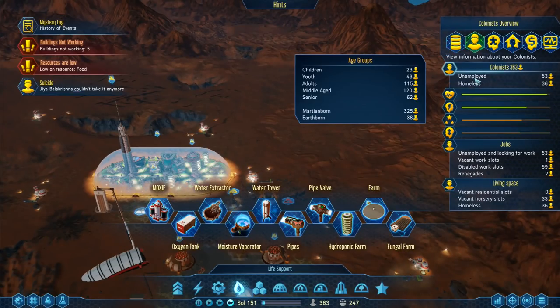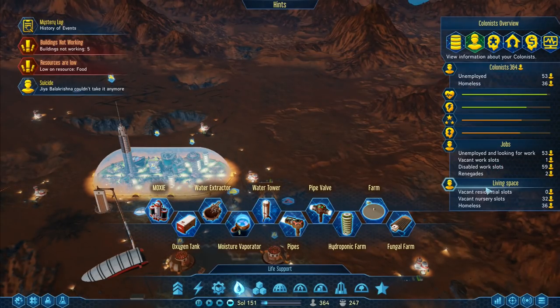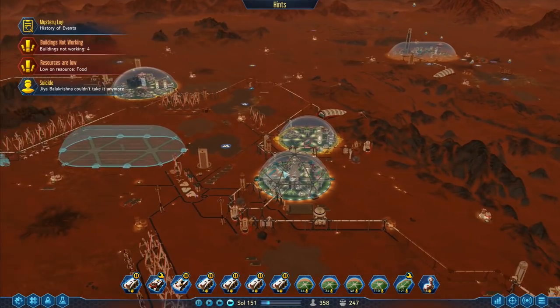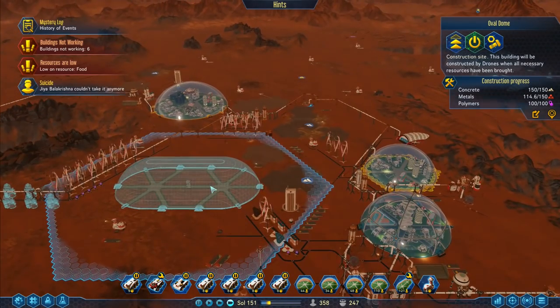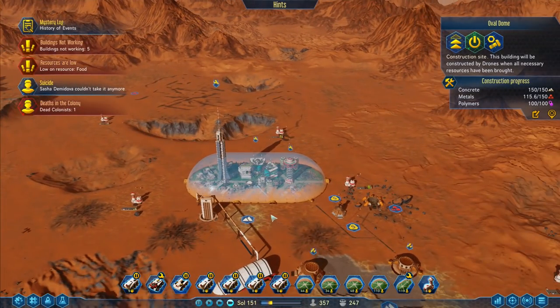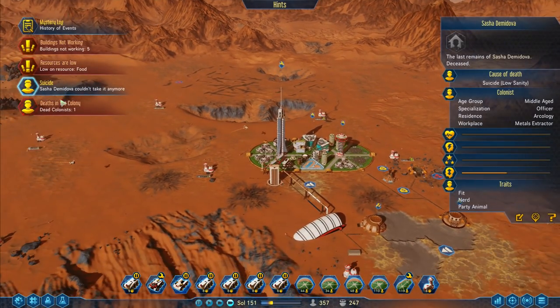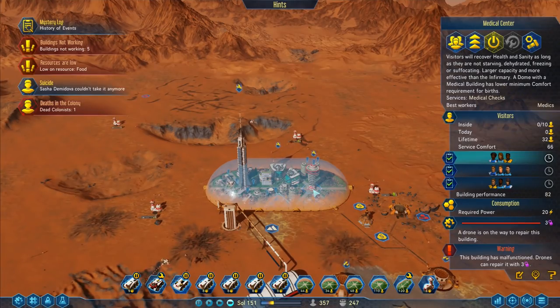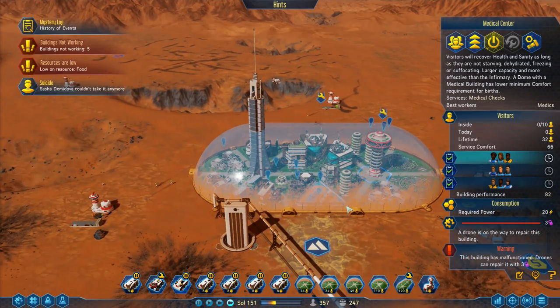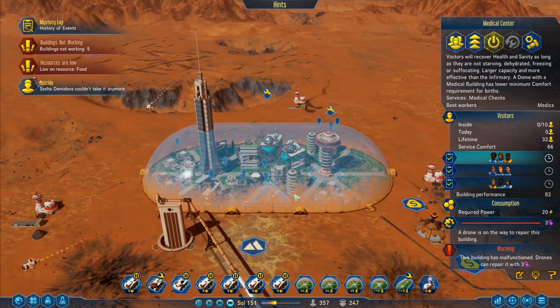Overall for people: we've got 53 unemployed people and 36 homeless people. Good gravy — this is actually really bad that we've got so many homeless people. I really do need to boost production. Where are the polymers? They're all in there. Colonist has died — another one. Stop, please. That one's not working. If you could just bring the polymers over here, I'd really appreciate it. We've got some serious issues here. This one over here has got 15 unemployed people. I've got a polymer factory there that turns fuel — how much fuel have I got? We've got loads of fuel.